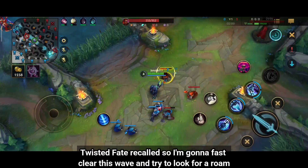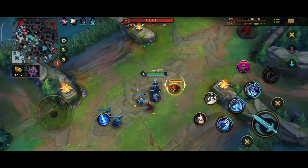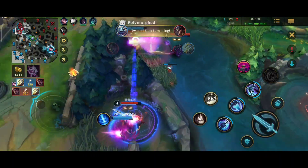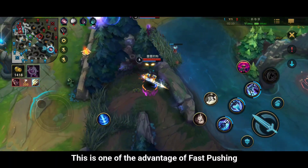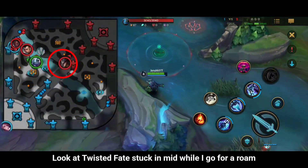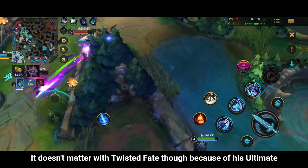Twisted Fate just recalled so I'm gonna fast clear this wave and try to look for a roam. This is one of the advantages of fast pushing — look at Twisted Fate stuck in mid while I go for a roam. It doesn't matter with Twisted Fate though because of his ultimate.